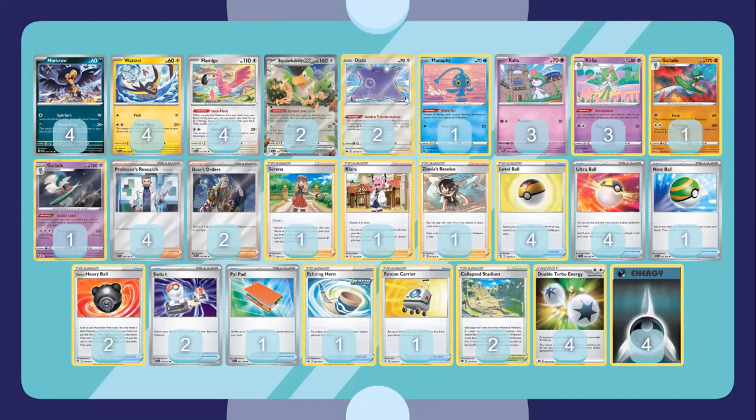Squawkabilly EX is another card that really helps with getting Pokemon into the discard pile. We play two of them even though you can only use the ability on your first turn. Squawkabilly's ability is incredibly useful on the first turn — it gives you an instant setup by having you discard your hand and draw a fresh hand of six. Even if you go first, it's absolutely incredible, essentially acting like your own supporter, and you can easily utilize Fabago to discard as many of your United Wings Pokemon as possible, fueling up the attack quickly.